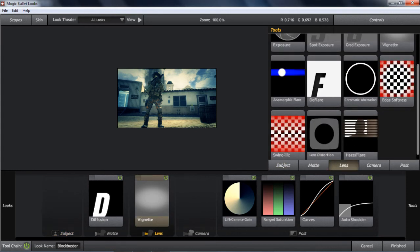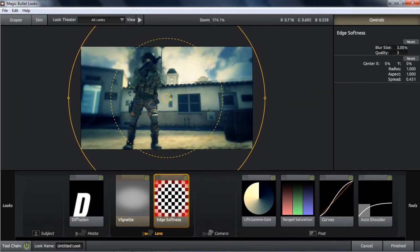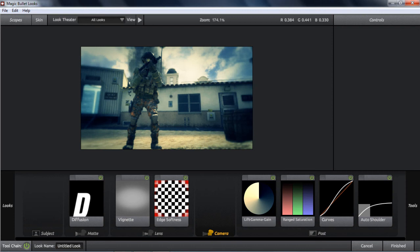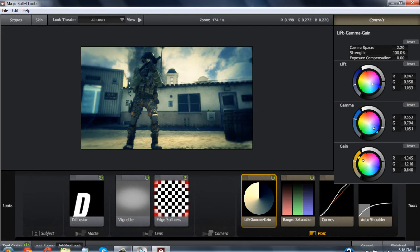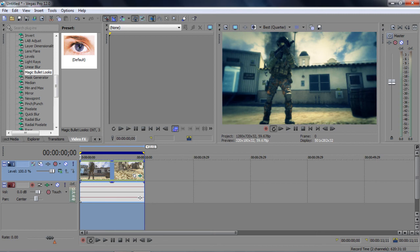Make it look kind of focusing on the person a little bit better, get some blurry edges. That should work. I'm not sure why the blur isn't setting, but I'm just going to click Finish.